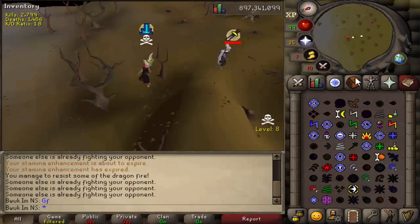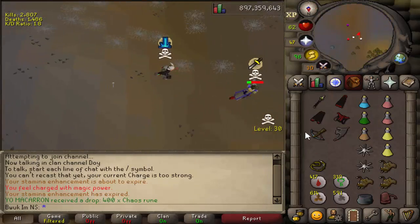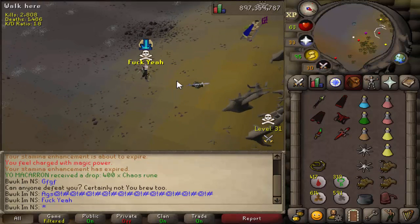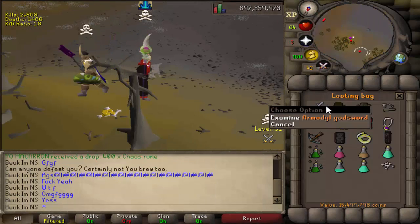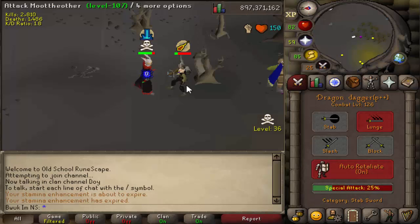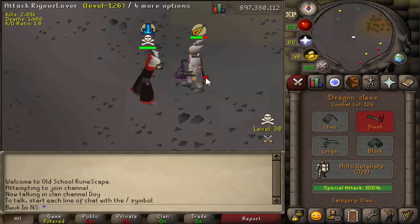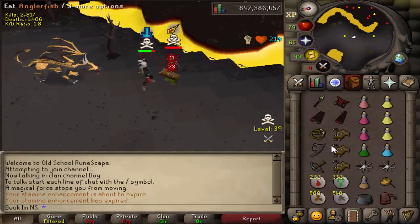The second biggest PK came while I was at Callisto. I started attacking two PvMers and luckily one of them skulled up before I hit him - skulled with full Verac's. I thought, let me try my very best to kill him, and we did. To my surprise, a lovely Armadyl godsword was laying on the ground and I was flipping out, because I've only PKed an AGS like twice in my life on this game post-2007. It's only like 13 mil now - I don't know what happened to that - but definitely nice to get as our second biggest PK of the video.